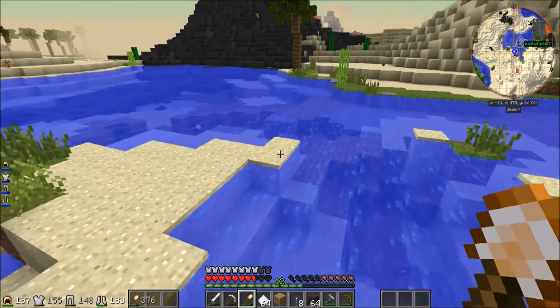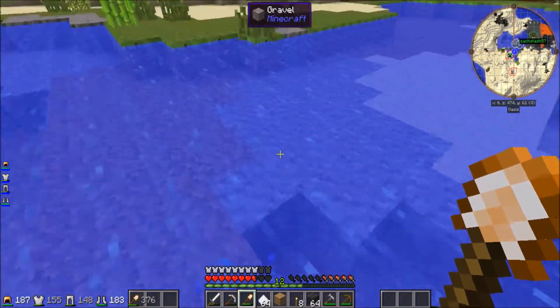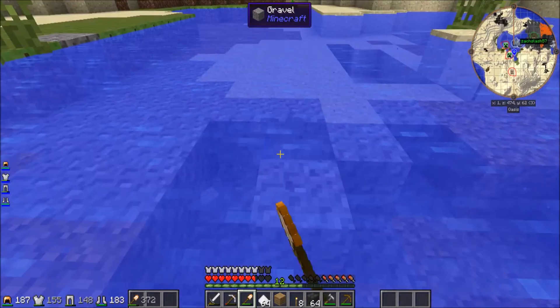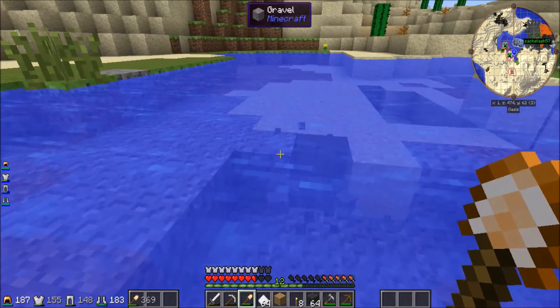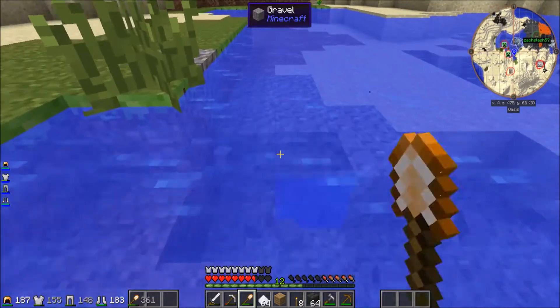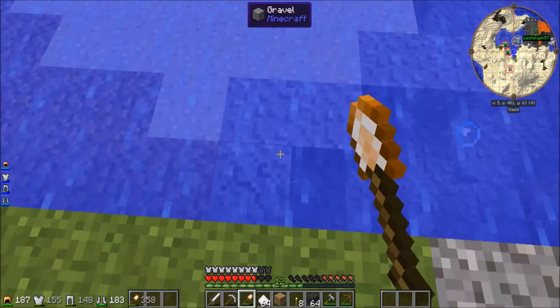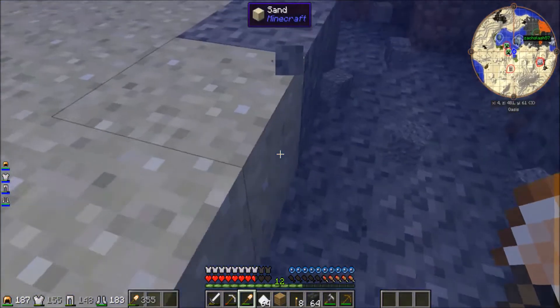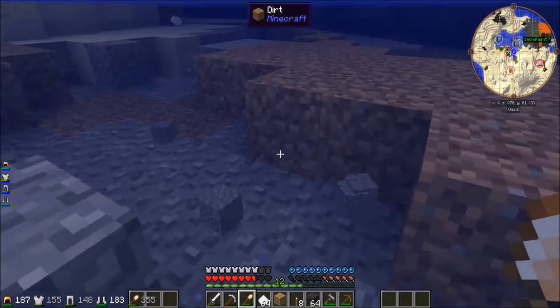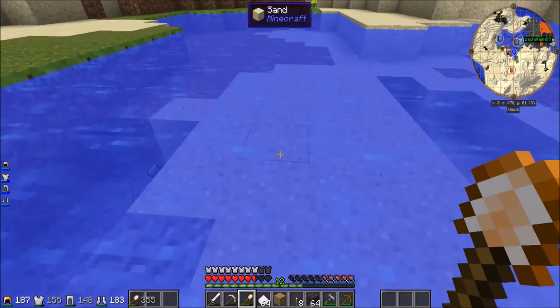There's peanut bushes — peanuts, why not? We might be ready to go to the nether. I can probably easily get the stuff necessary for it. Oh, we need a diamond pick — correct? I think we can do it without it, probably. Like... isn't steel around the same strength as diamond? I don't know — it might be, I'll have to check.